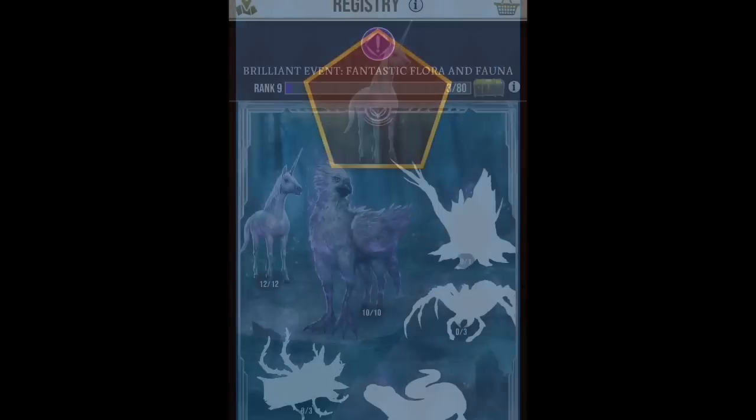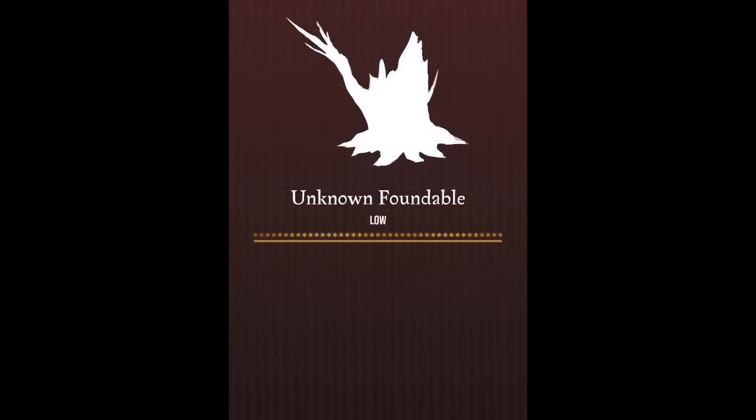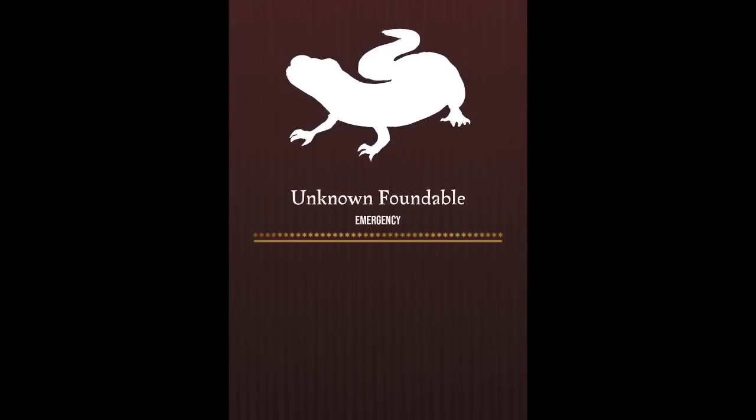There are five things that you need to get in order to fulfill this registry. The unicorn and the griffin are the two things you can get in the wild. The tree stump right here you get as a reward for completing the quest, and same thing with the salamander right here.